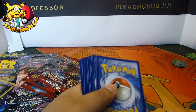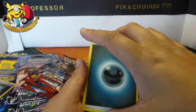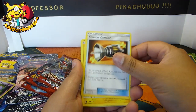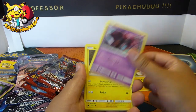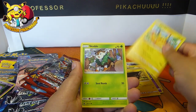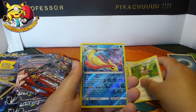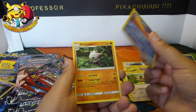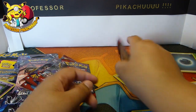Here we go! Energy, mall counter, catcher, Emolga, Misdreavus, Geodude, Pikachu, Skiddo, Starly, Miloctic, and then we have a Primeape. Okay, so nothing notable so far.